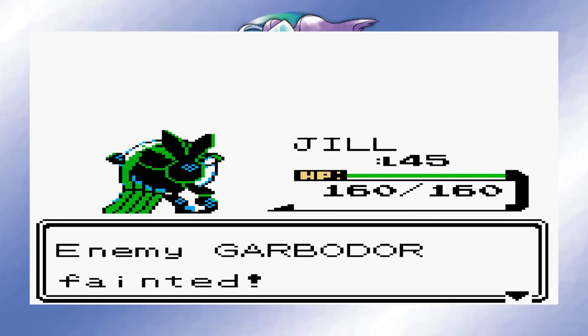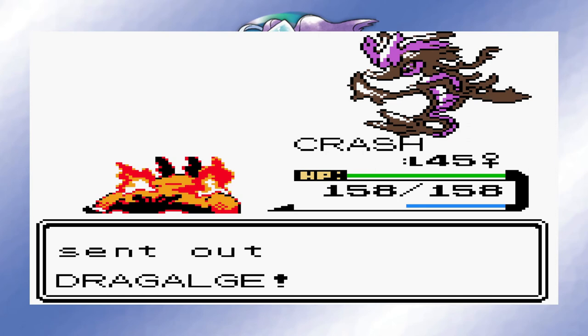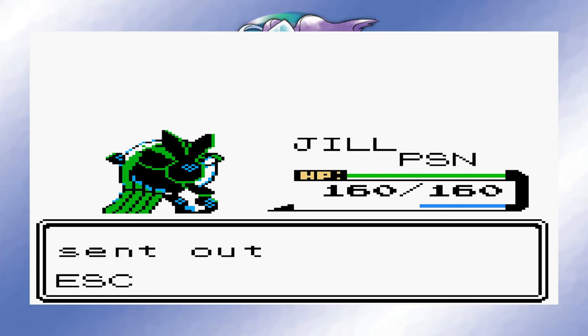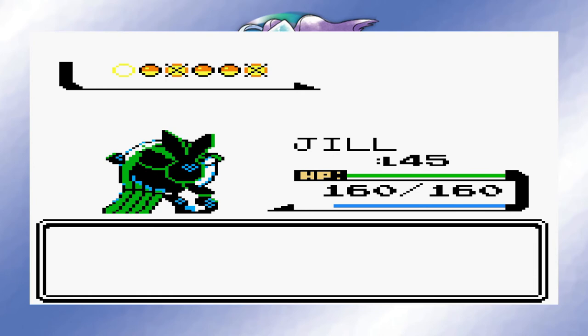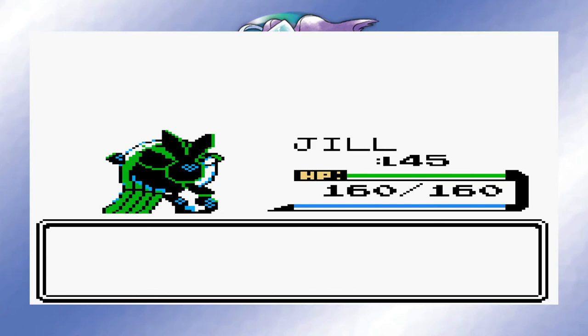Koga is second, and he still uses Poison types. Despite having a varied and solid team, we ended up getting a flawless victory against him, as we didn't take any damage at all — not even after he poisoned us, since Poison doesn't affect you on the turn you KO another Pokemon in Gen 2. Easy battle. Fighting Trainer Bruno is up third, but he was ridiculously easy. Jill demolished his entire team with Psychic, and even levelled up to learn Nasty Plot. I've got a feeling that this will be a massive boon when used in conjunction with Dazzling Gleam against the next two challenges.